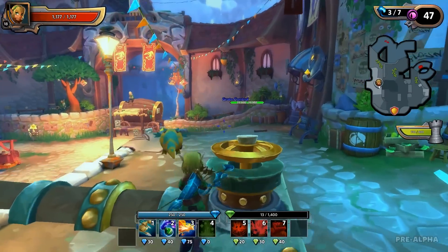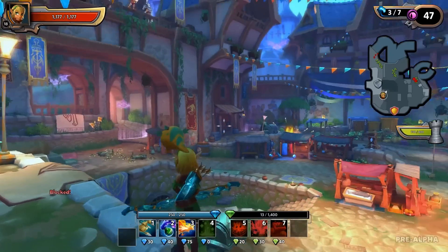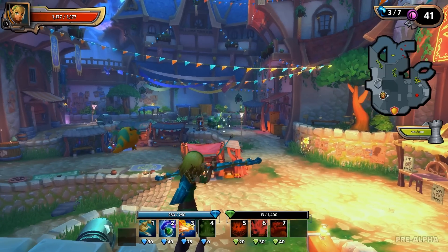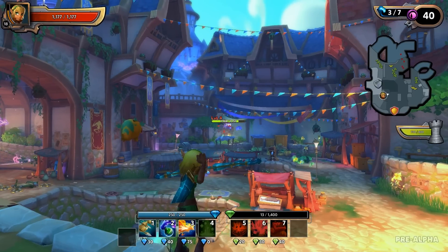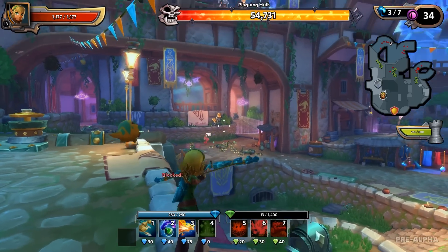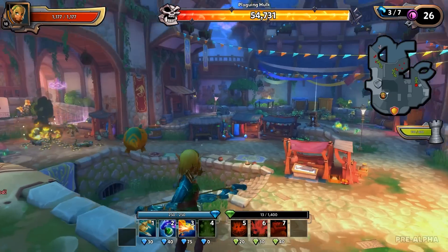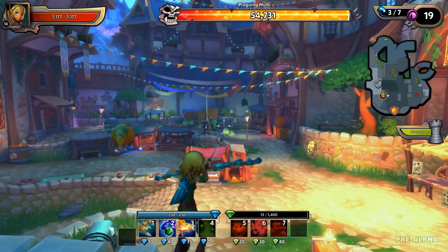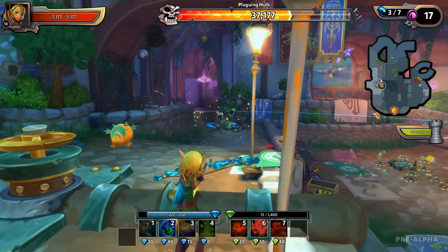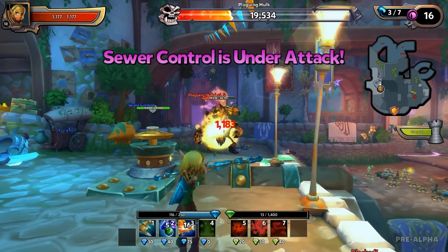We've got a boss man coming out of this gate, so I'm going to need to worry about that one, and any flyers that come through. Now that everything's upgraded, the pack should get thinned out quite a bit more. That flyer was one of those suicide bombers. Come on, Plank and Hawk, show your face — there he is.